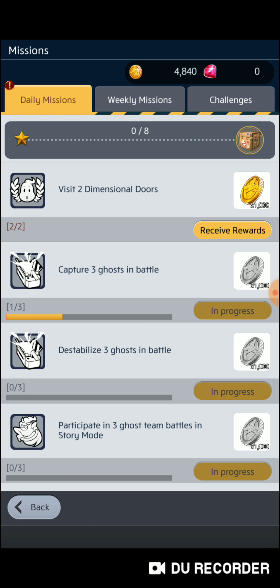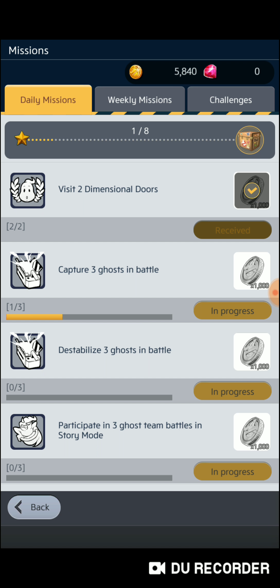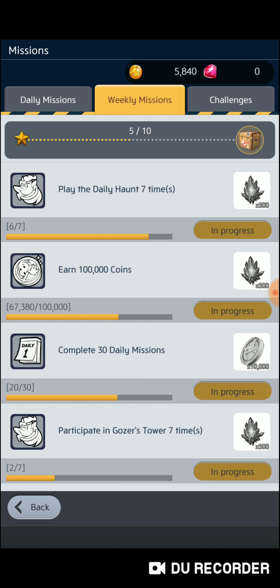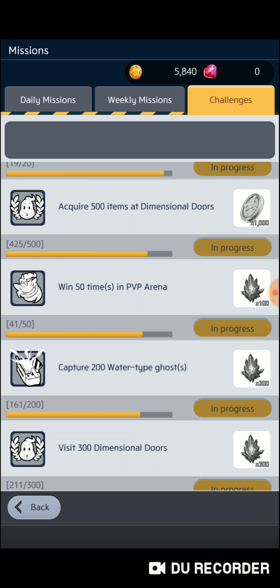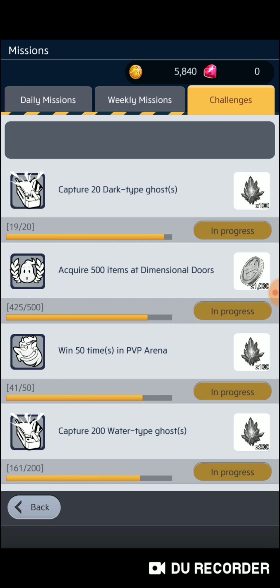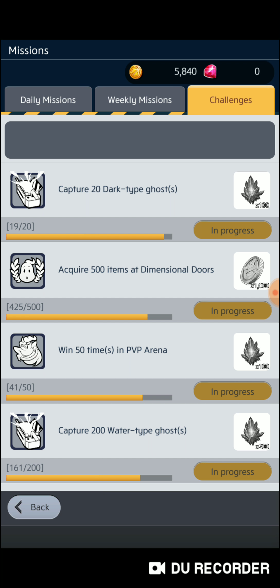Now your missions — your daily missions. You get a reward for logging in every day. Visit two dimensional doors and you get a reward. Weekly missions are what you need to do weekly. Challenges: as you build your way through the game, if you capture 20 dark type ghosts, you get 100 PKE crystals. Coins you use to advance your gun and raise up runes.